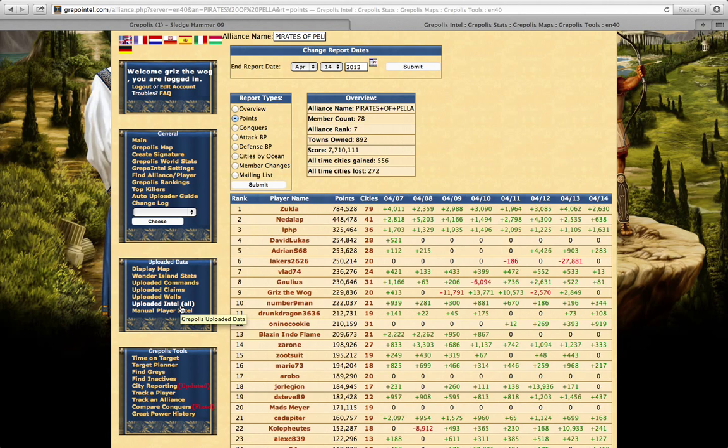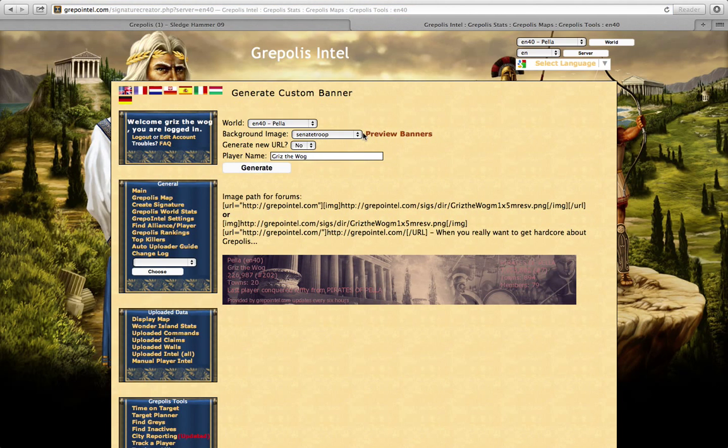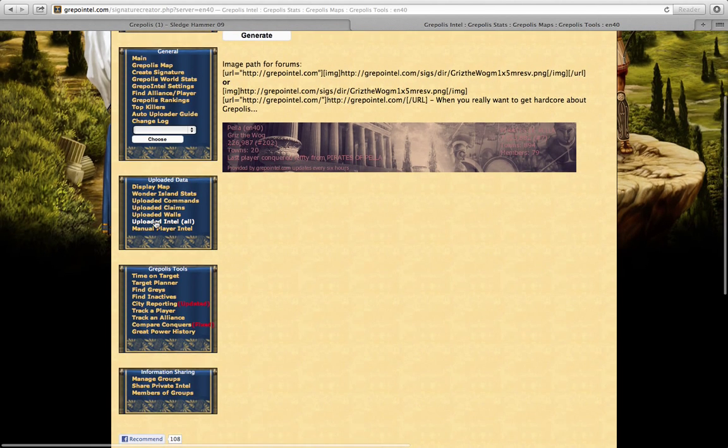With an account you can also create a signature — basically a banner or background photo for Grepolis forums. You go here and click on one of the banner styles. You write your player name and it comes up with basically all your info and your alliance on the banner. I think that's pretty cool too.